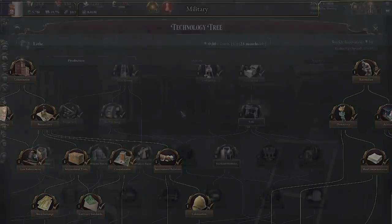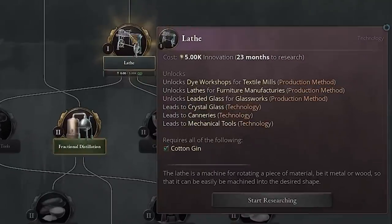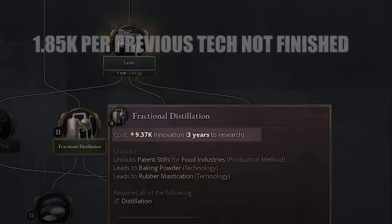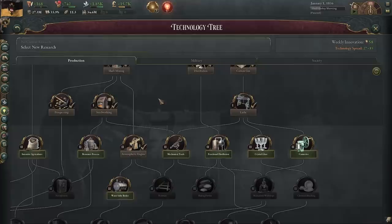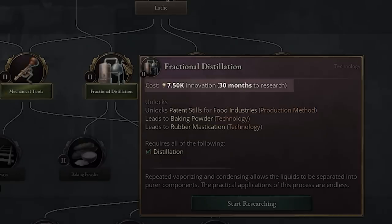There are up to five eras. The reason eras are important is that you get a penalty if you do not complete every tech from the previous era. For example, we haven't completed Lathe, so it makes Fractional Distillation cost more. The base cost is 7.5 thousand, and it adds 1.85 thousand for every tech not completed in the previous era. Switching to Austria, we can see all era one techs are completed, so Fractional Distillation is back at the base cost of 7.5 thousand.